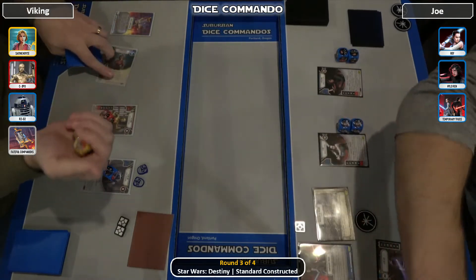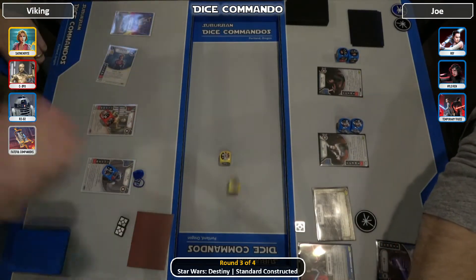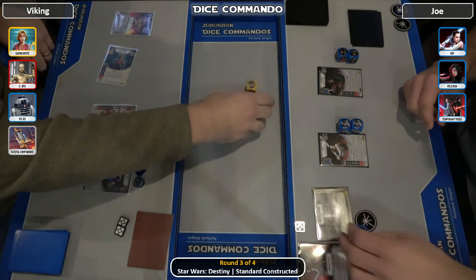1 for R2 comes down. Satine rolls in, gets a re-roll, gets a 2 for 1, and then another 2 for 1. And he's ramping hard already.